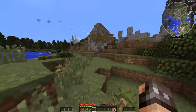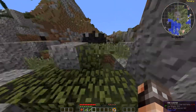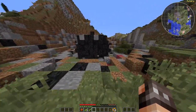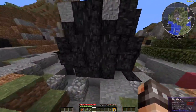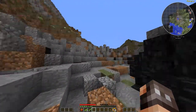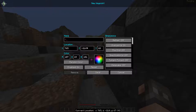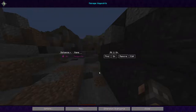Saw this thing in the distance, let's take a look at what it is. It's a black stone skyblock meteorite! Let's save it for later. There's a structure up here too.